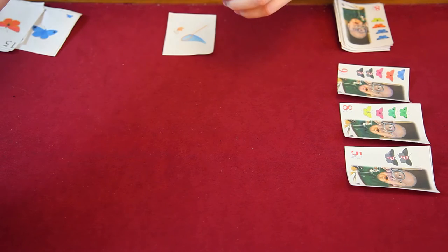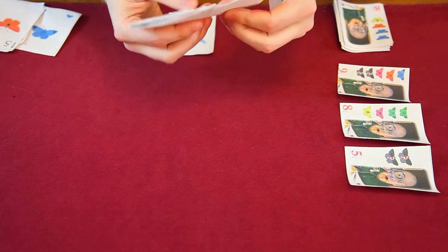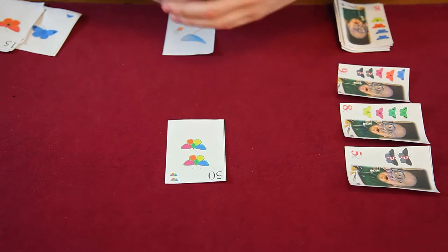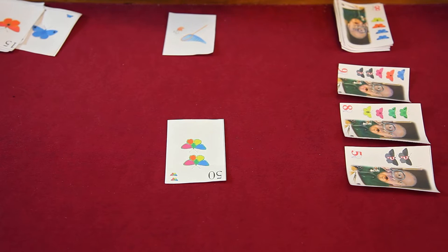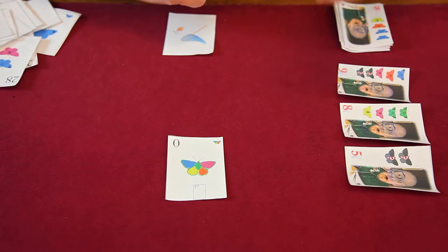When playing cards to your net or jar, you can only have a maximum of eight butterflies in there at a time — not eight butterfly cards, but eight butterflies. If you're at the maximum and want to play a card, you'd have to discard a card out of there.